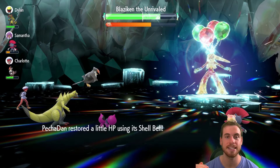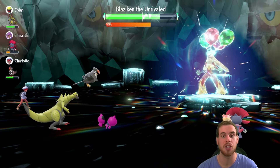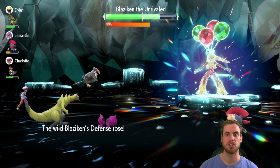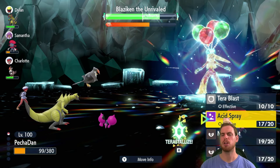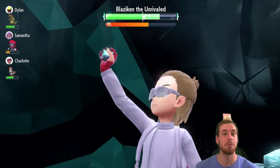Blaziken's at minus six and we're gonna be at plus two, so we're gonna hit for some solid damage — considering there are no Special Attack EVs and we only have roughly a 212 Special Attack, maybe 220 with Modest. But wait, we're not Modest, we're Bold. So then we go — we're gonna Terastalize. And while I'm Terastalizing, Danimals, I wanna hear from you.